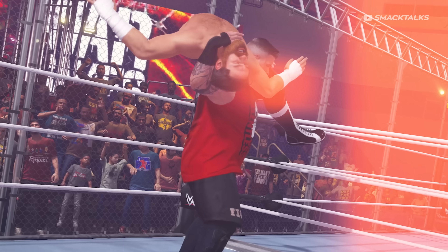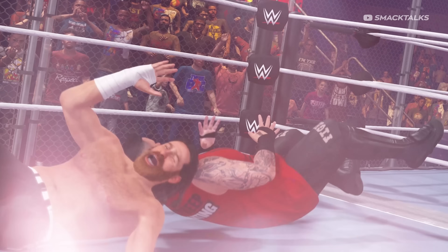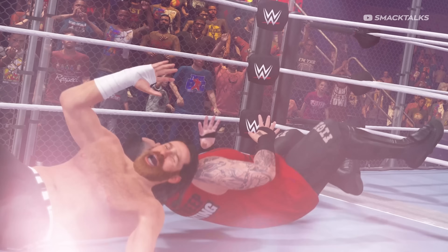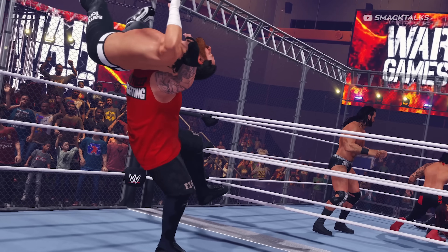This shot also confirms that weapons can be brought into the cage, as behind Drew you can see a sledgehammer and a stop sign. We then get more footage of Sami receiving a neckbreaker from Kevin Owens, with this footage giving us a better look at both men's attires — Sami has the Sami Zayn Forever tights from his match with Johnny Knoxville at WrestleMania, while Kevin Owens features his relentless red t-shirt.